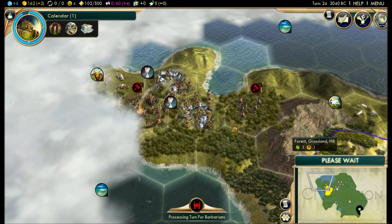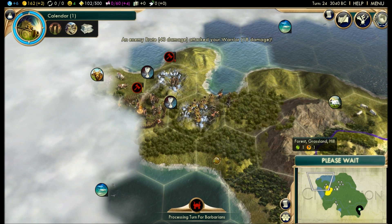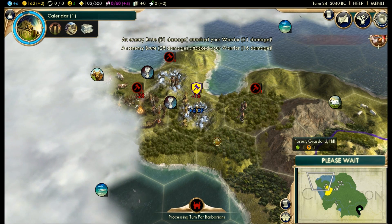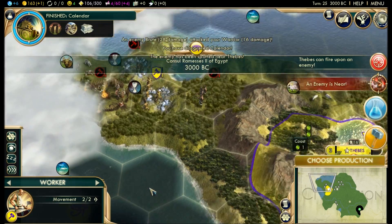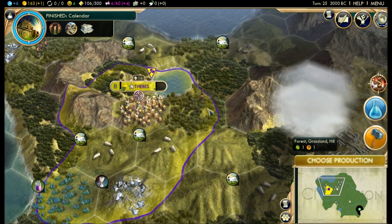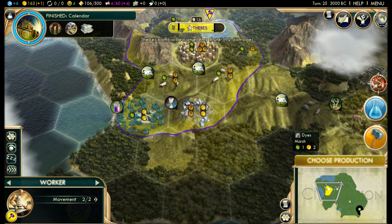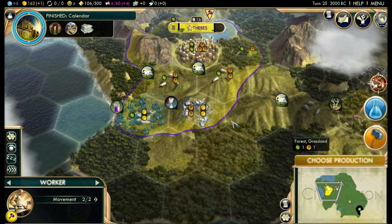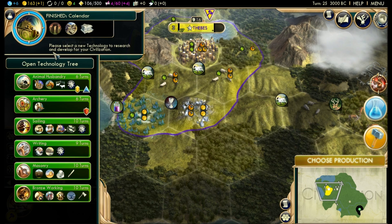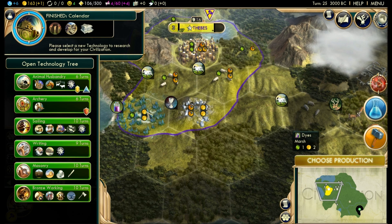As you can see, plus 10 HP — he's at 97 now. These guys should be doing less damage than they did last time. We got some things to do: first, before we forget, we're going to bombard this guy and kill him. Our happiness is slowly going down. Now that I have calendar I can build the plantation needed for dyes, however we're on a marsh. I don't know if I need to clear the marsh first in order to construct the plantation — I think I do. Your worker doesn't get the ability to clear a marsh until you research masonry.